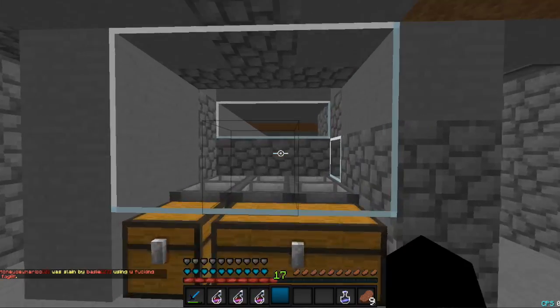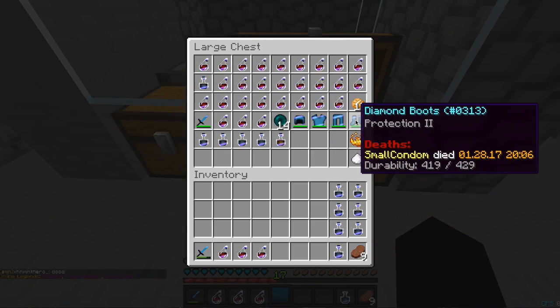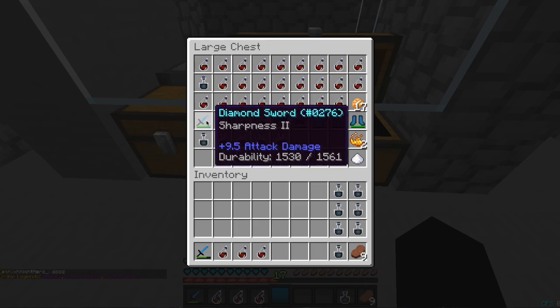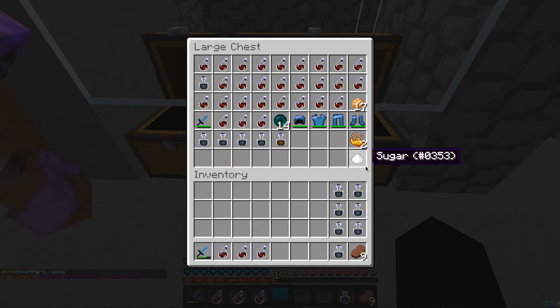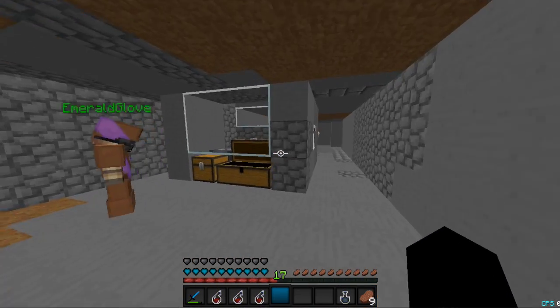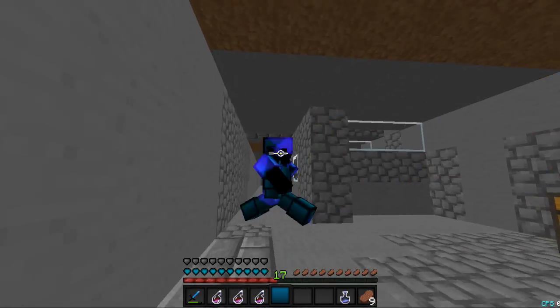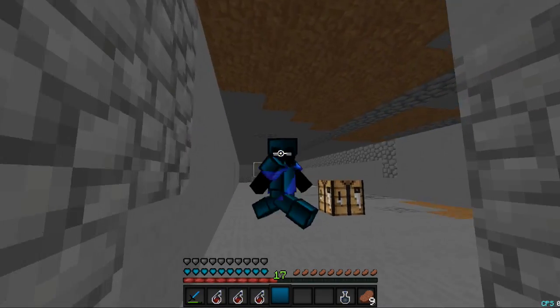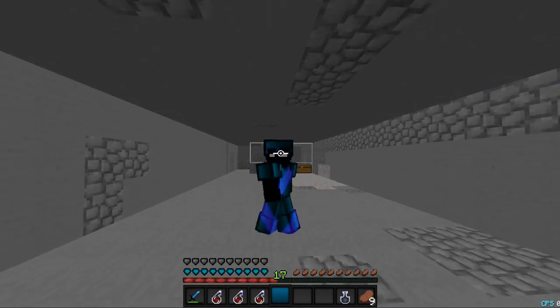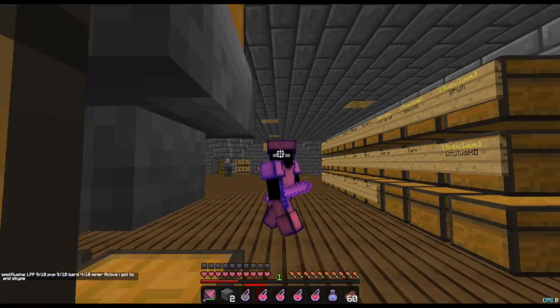We're back and this trap got another kill - look at this! He had 14 pearls, a full set, a Sharpness 2 sword, and a full pot loadout. This trap is insane. I think we need to make more of these around our base because these are the best traps ever - you just wake up, hop on, and there's free gear in the chest for you.